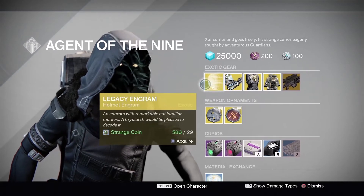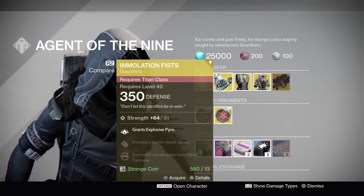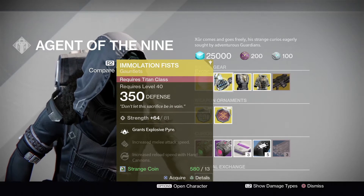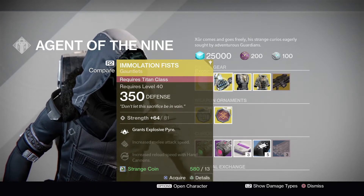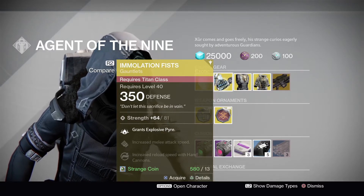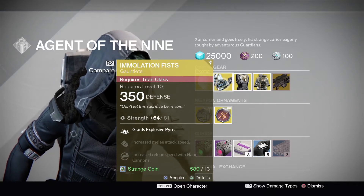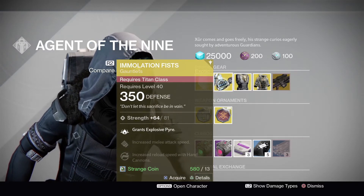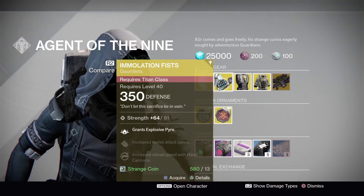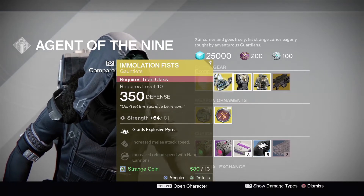He has a legacy engram helmet. He then has the Immolation Fists, which are the Titan arms that grant Explosive Pyre. So if you're using the Sunbreaker and you haven't got this set up with Explosive Pyre, this gives you that perk for free. It also has increased melee attack speed and increased hand cannon reload. This one is rocking a pure strength roll, maxed at 81, which is a little on the low side — normally you can go higher than 81 for a single-stat roll.